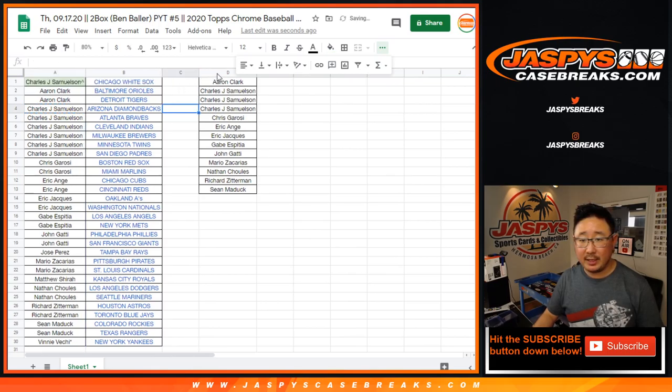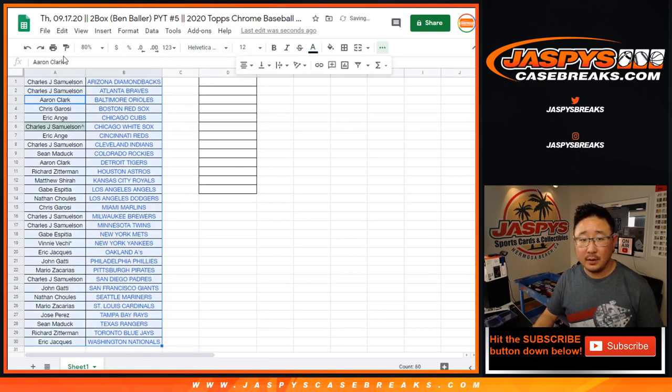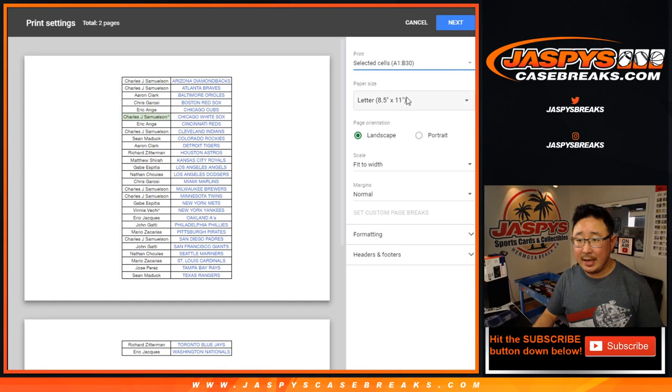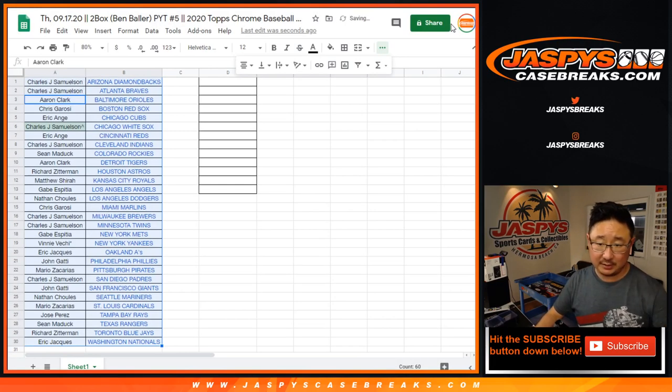Pick your team five. Pick your team six coming up right after this. Let's sort this by team again and let's print and rip. And we're going to have to select boxes, too.